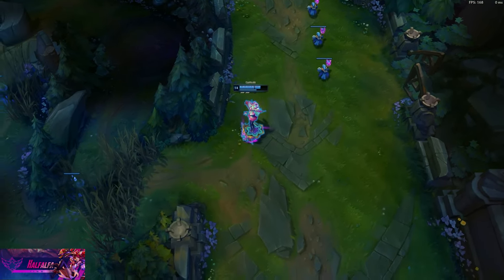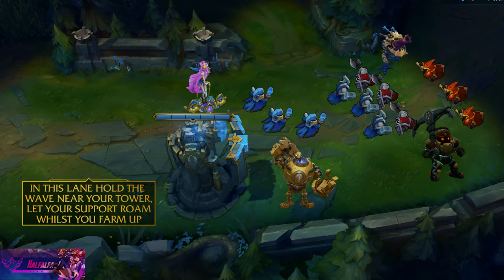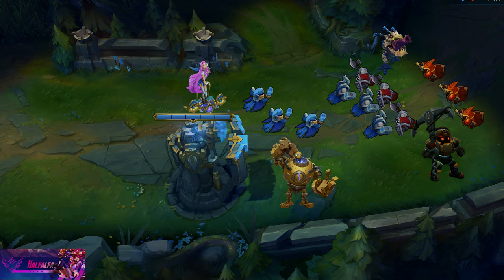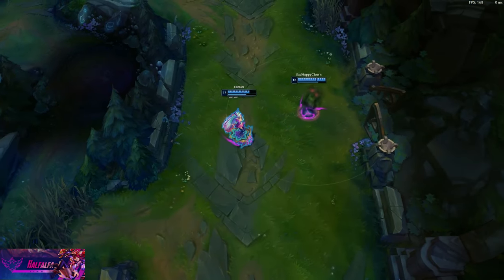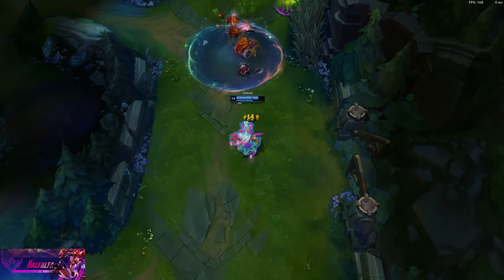Now the average game: you have a Nautilus, Pyke, or Blitzcrank — someone who wants to roam — against any ADC plus another roaming support. In this case, don't push; hold the wave near your turret and farm up. Let your support roam, and when he does, your only goal is to not get dived and safely farm near tower. When your team wants to fight drake or river, push the wave and help them. Swap with mid at around 15 minutes.